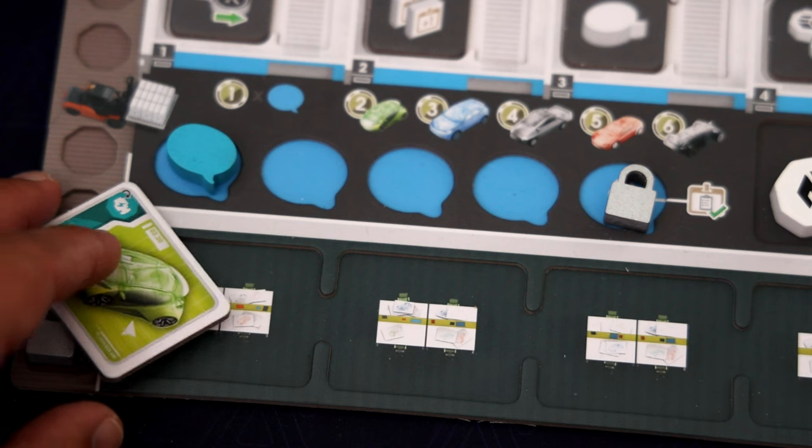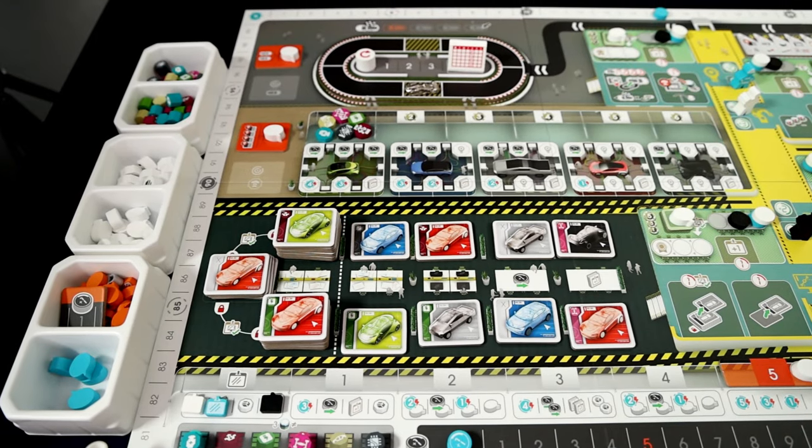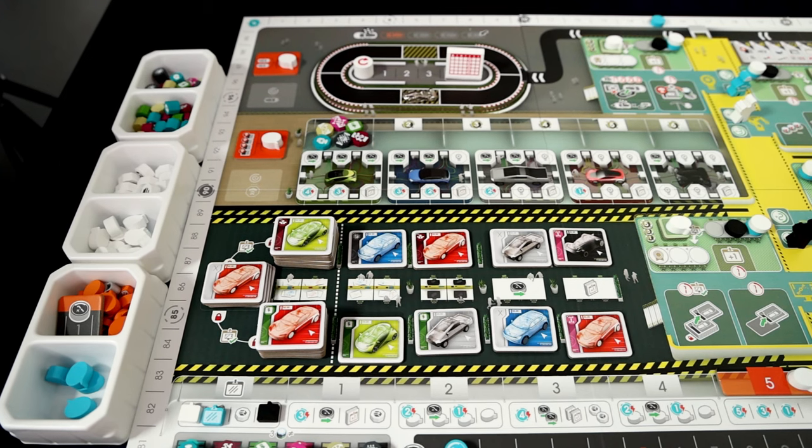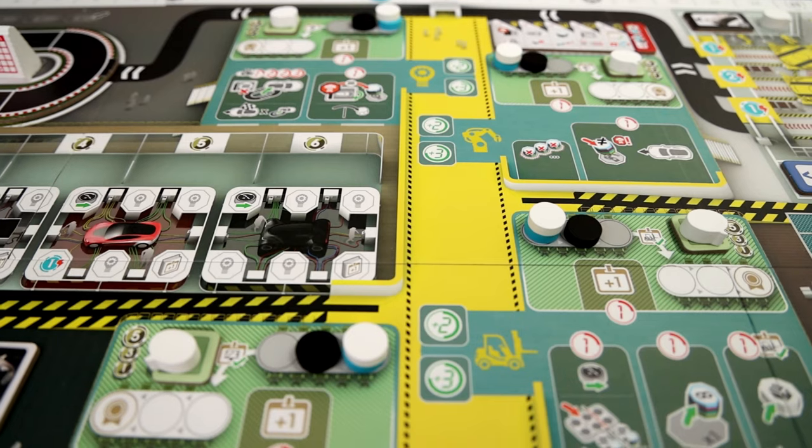You start with a speech token and a parts voucher. To finish setup of your board, take the car part that is missing from the logistics department and add it to your board, then take the top design off of the central design stack. Now we're ready to begin, but before we do I want to go over a couple of things because I know those of you who haven't played this game have eyes going cross-eyed looking at this board.